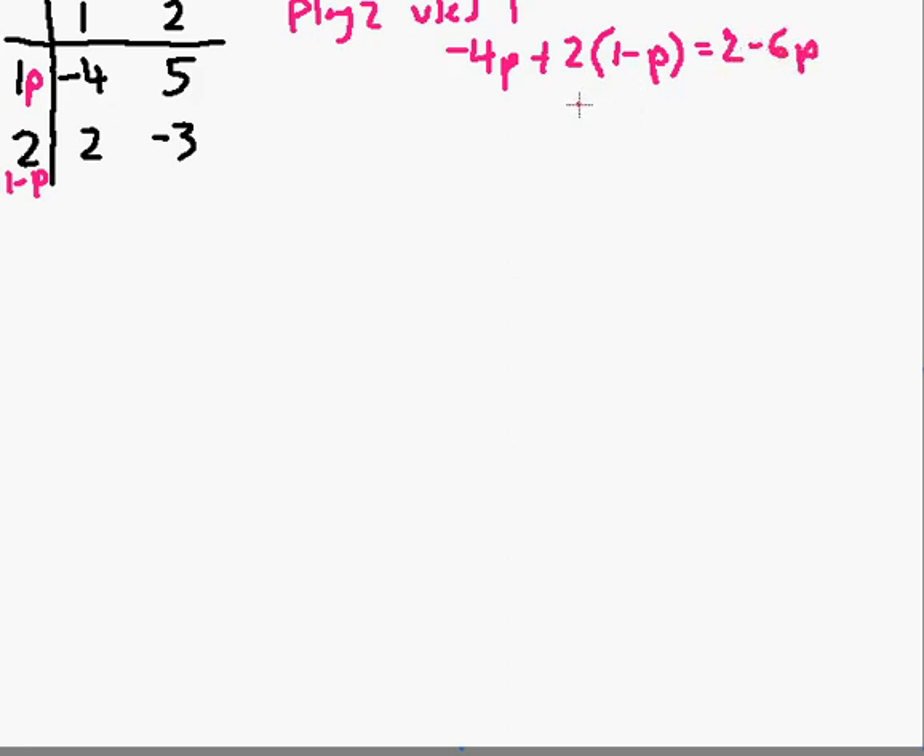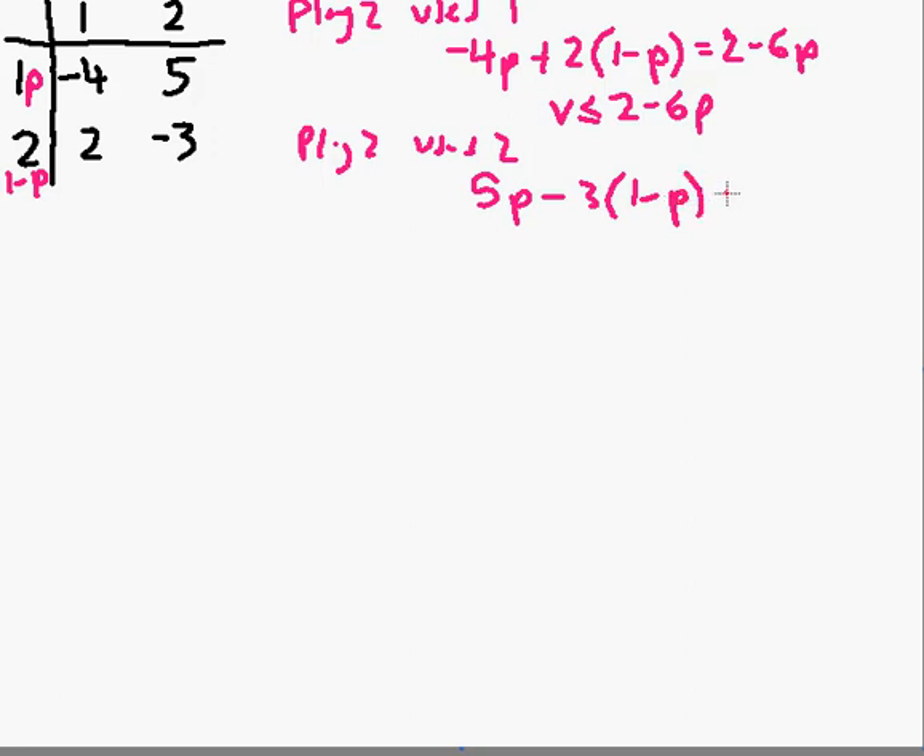Player two isn't that stupid, so player two will do everything he can to make sure the value of the game is less than or equal to two minus six p. What if player two uses strategy two all the time? The value of the game is five p minus three times one minus p, which gives a total of eight p minus three. Again, player two will try to ensure the value of the game stays below that by varying his strategy, so the value of the game is less than or equal to eight p minus three.